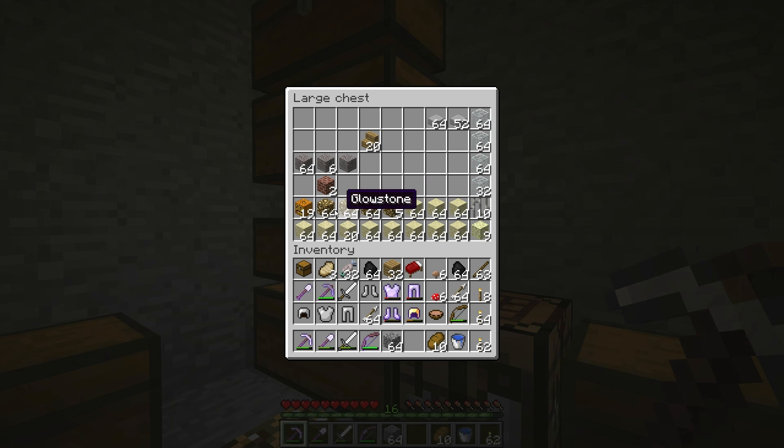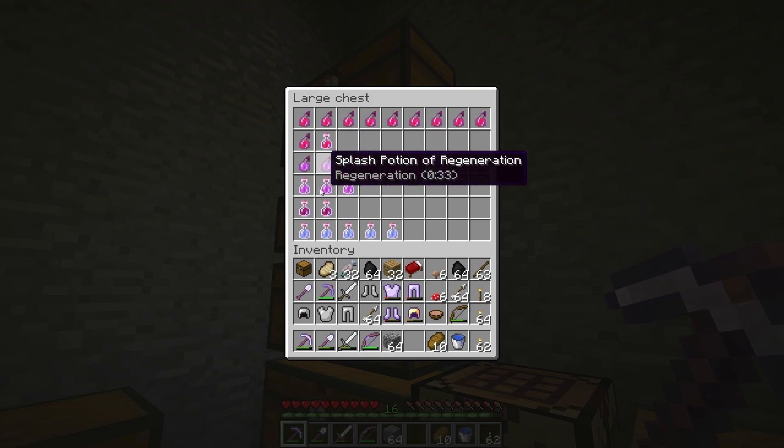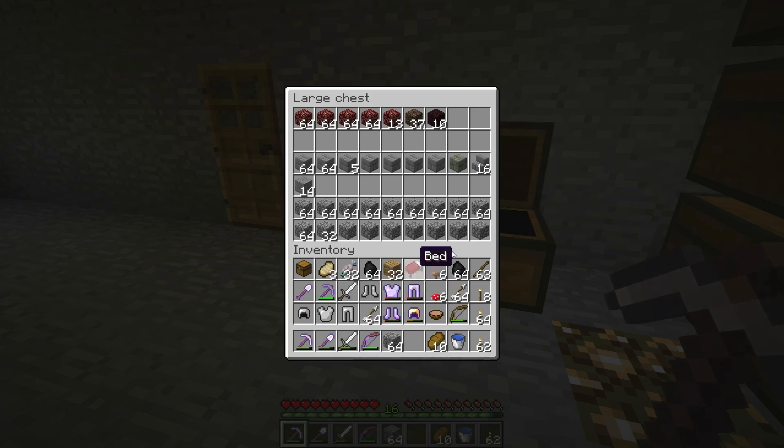Lots of glowstone from those railroad chests. Potions and things. Our mob drop still and our cobblestone — I've collected a lot of this from digging out these rooms.